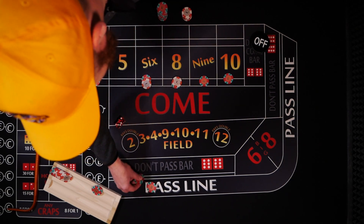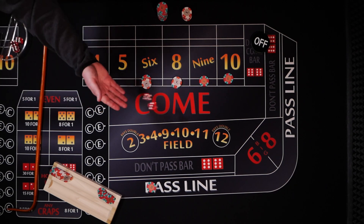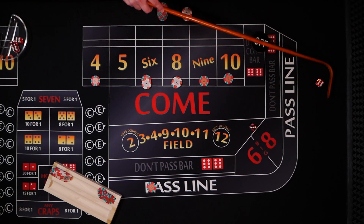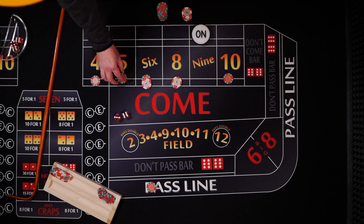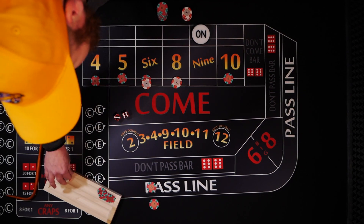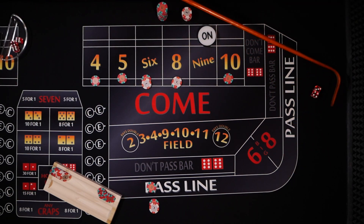Same shooter coming out. Let's set a point — and it's going to be 9, 9's the point. Let's go ahead and move this over to our 5 again. We'll drop odds. And here we go, let's see what happens. 7 — 7 out.